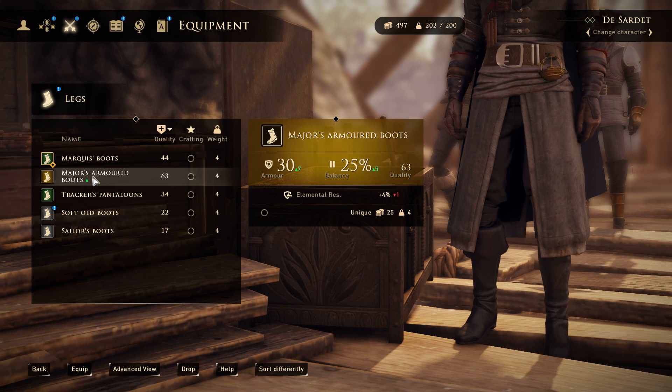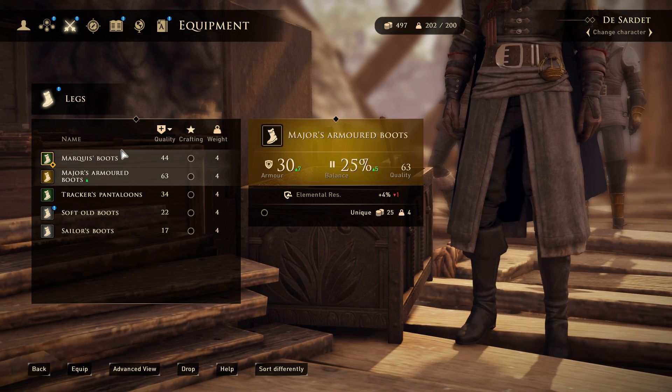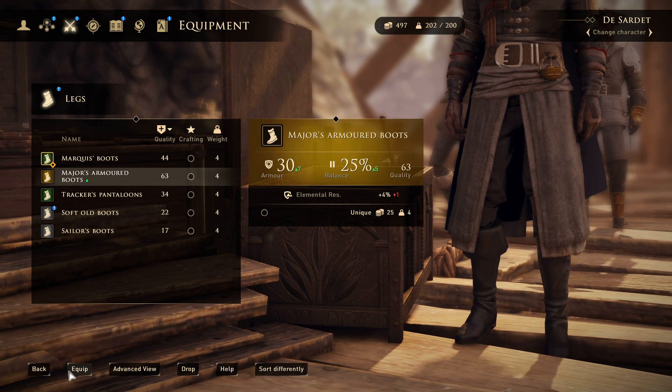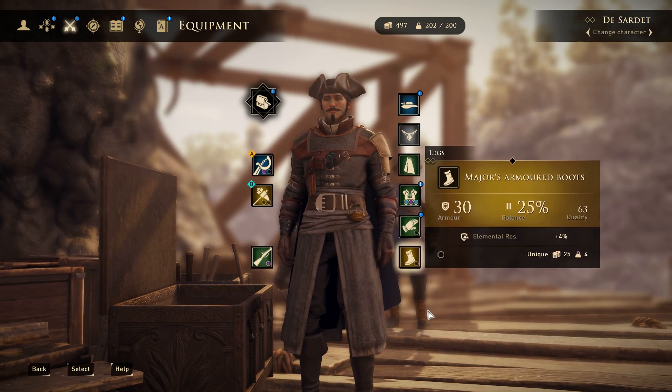We also got the Major's Armor Boots, which are way better than what we're equipping right now. Quality is better — again, it's all about the balance and armor. So we can equip those. Yeah, it looks a lot better now, right?